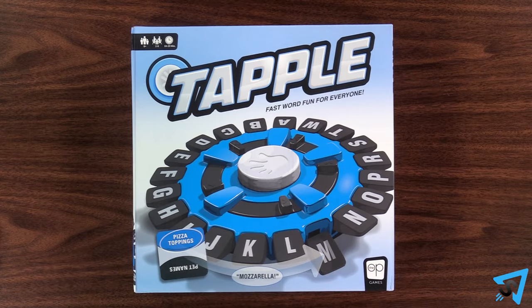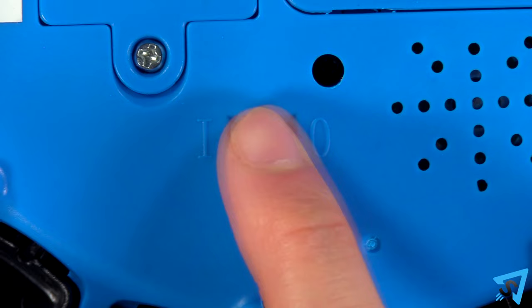How to Play. The object of the game is to be the first player to collect three cards. Remove the cards from the storage compartment, turn on the unit, and set it right side up on the table. Pick a player to go first, then play proceeds clockwise.